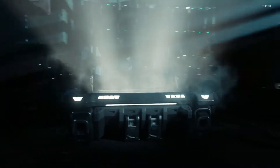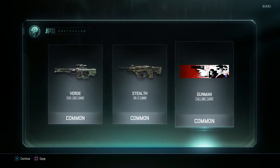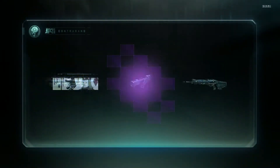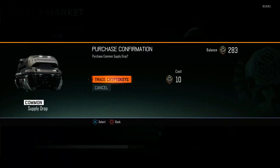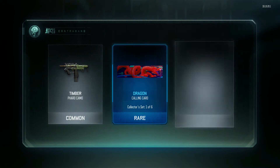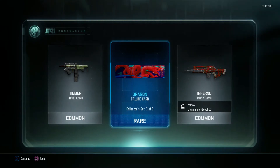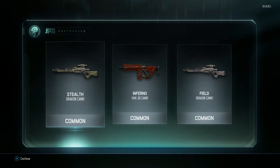Let's jump right into it. First one — I don't really know what I'm looking for, nothing in particular I guess. This storm camo, that thing is pretty sweet. Nothing really cool yet. Second one — come on, give me some legendaries and epics. Oh, that's kind of cool — ooh, inferno, that's alright. Dragon, that looks pretty sweet. Inferno again, field still.